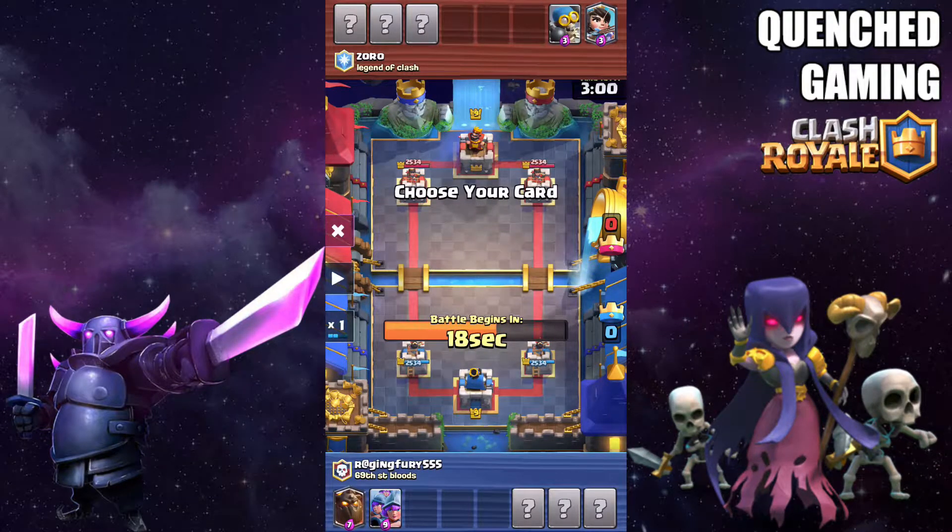Right here I picked Three Musketeers and you might be wondering why — it costs a lot of elixir. I have a 7 elixir and a 9 elixir card, but why I picked it was it's really hard to counter Three Musketeers especially in a draft challenge, and it takes away a win condition from my enemy.